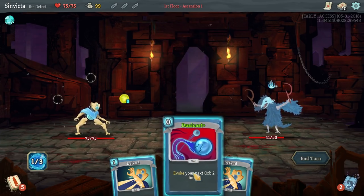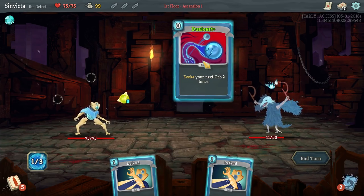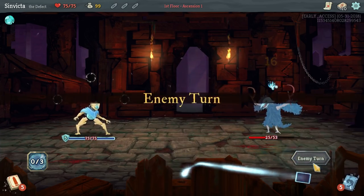Right now I'm going to use Dual Cast - and you see it goes from three to eight; three is the passive ability, and if I evoke it with Dual Cast, it's going to evoke it twice. So it's going to do sixteen damage total, which is pretty awesome.